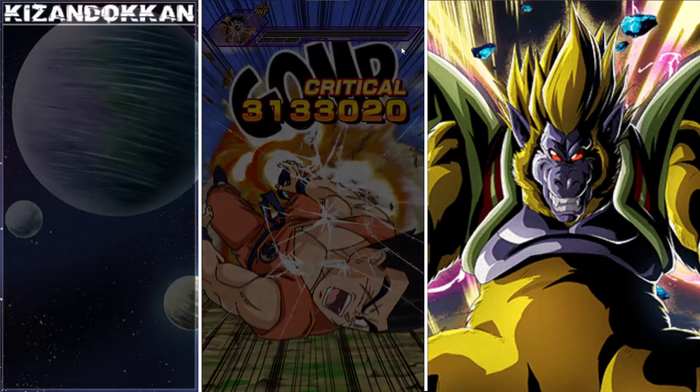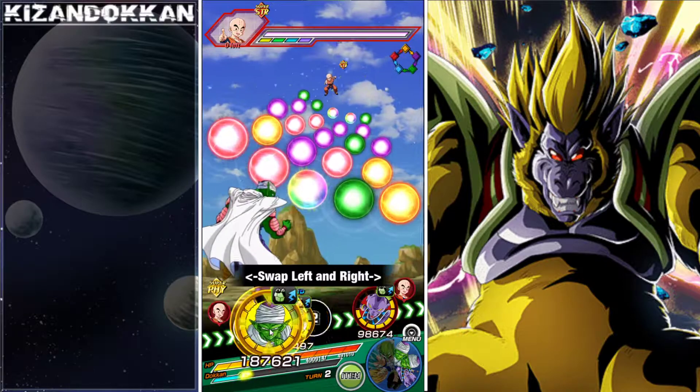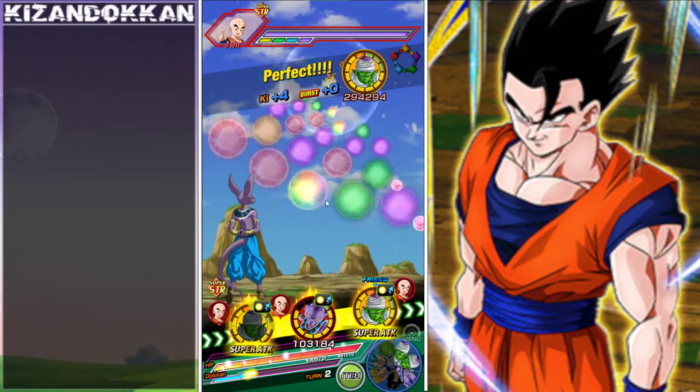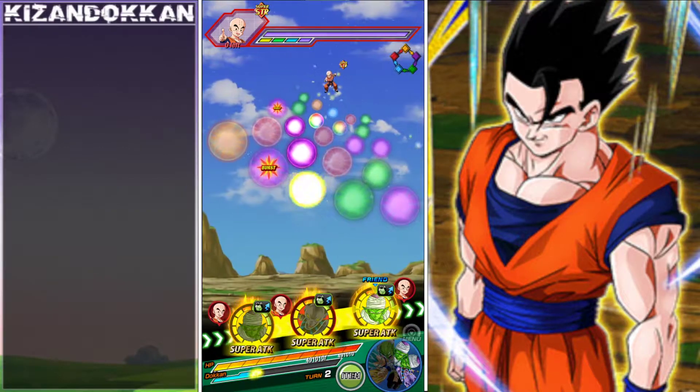Piccolo is heavily, heavily underrated. He doesn't get the highest attack stats, I know, but people still kind of discredit him just because he's got only two links, so he's not going to be hitting the craziest numbers here. You boys will understand, but let's see what he can hit anyway.